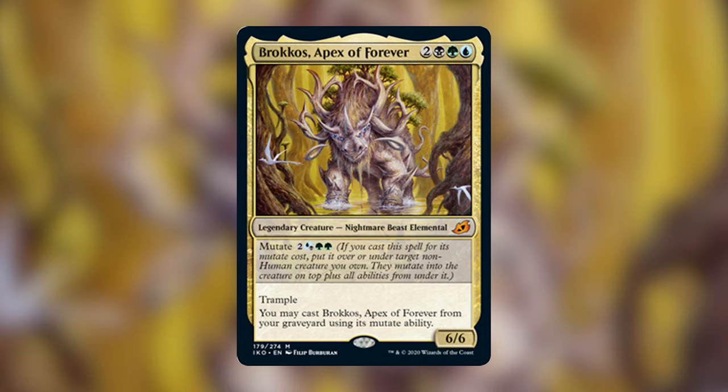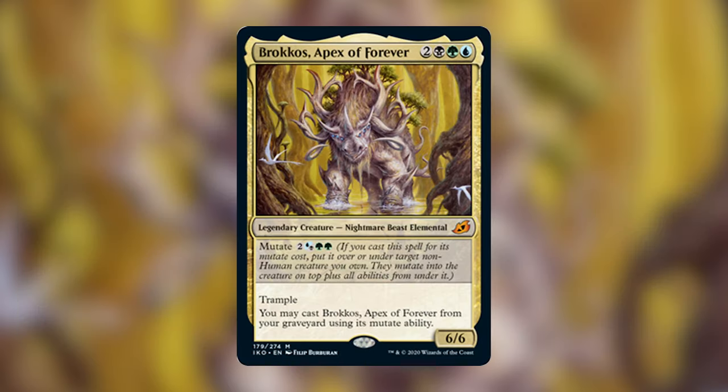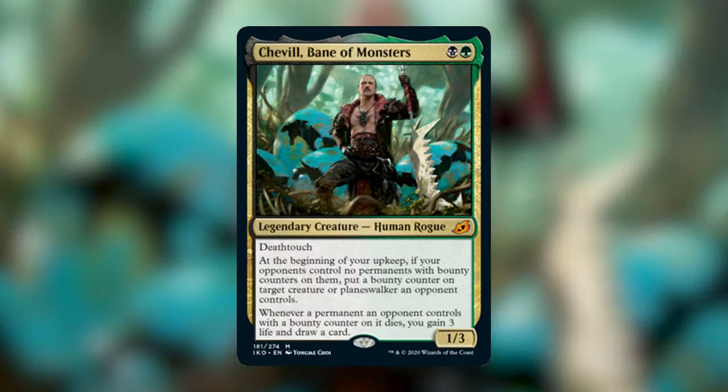What is a 6/6 with trample for five mana going to do for you? It's a good creature, but is it going to win you the game against three other opponents? It's got a pretty low ceiling, and I think it would be better in the 99 of a Sultai reanimator deck such as the Mimeoplasm, Otrimi, or Muldrotha — especially because of the mutate synergies there. If you can give him good keywords then he might be a viable Voltron strategy, but in the end I think he's better in other places than the command zone.